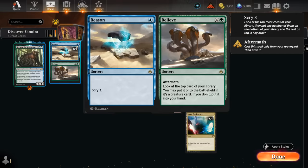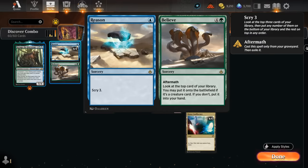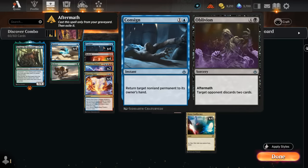Creative Outburst can do the same, and we can also eventually hardcast them in grindier matchups where the opponent might be keeping up instant-speed interaction such as counterspells or removal to stop our combo. We still have a backup plan if it doesn't immediately work out. Looking at our split cards, we have eight cards with aftermath. Reason to Believe lets us scry three for one mana, which can dig towards our Appraiser or find a second copy in case the first one gets discarded or countered.